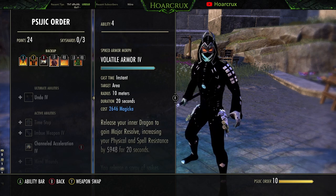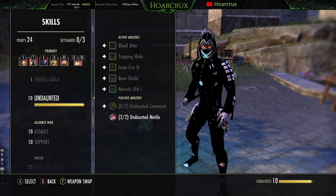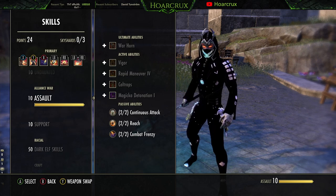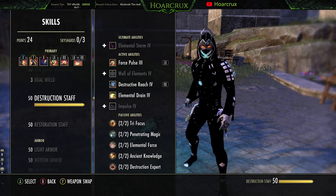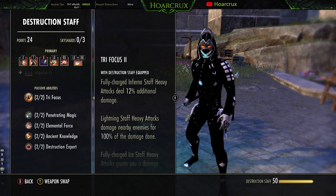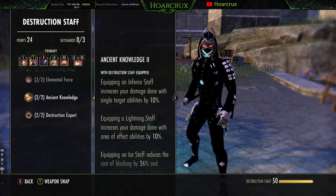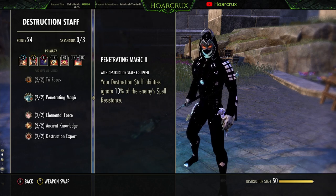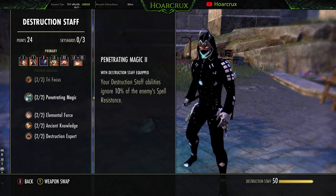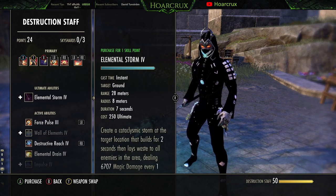To summarize the back bar must-haves: Corrosive Armor, Channeled Acceleration, Molten Armaments, Inner Light, and Flame Reach. All other passives are good too — Undaunted, Continuous Attack in Cyrodiil for huge burst. In the Destruction Staff skill line, the passive Tri Focus means fully charged Inferno Staff heavy attacks deal 12% additional damage — you have to have this. Also, Ancient Knowledge with an Inferno Staff increases your target's vulnerability by 10%, and even if Corrosive Armor falls off, this passive is still awesome. So that covers the passives and skills.